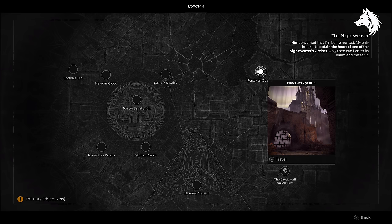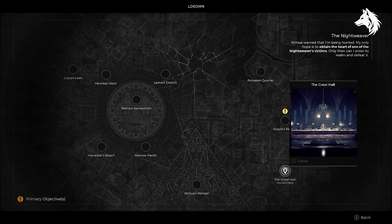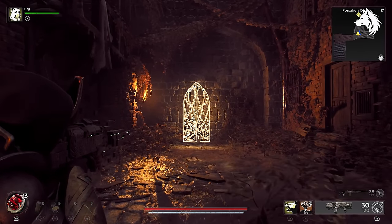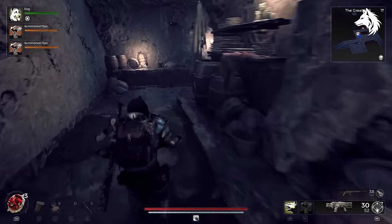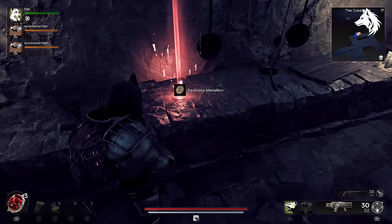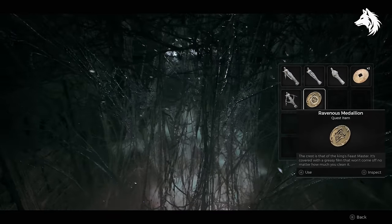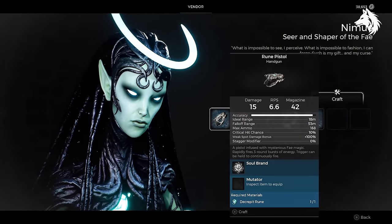The Rune Pistol is very tough to get. You need to play Lassam but this time do the Asylum version that starts in the Moro Parish. After going all the way through and talking to Nimue, she transports you to the Forsaken Quarter and one of the dungeons in this area has a chance to be one of those yellow glowy doors. Inside there is a chance of spawning the Great Hall. If it's not the Great Hall — for example if it's the Council Chambers — you will have to re-roll Lassam and do the entire map again until the Great Hall spawns, and it has to be in this Asylum version. In the Great Hall you can find the Ravenous Medallion; give it to the Nightweaver Web in the Tormented Asylum to get the Decrepit Ruin, which you then return to Nimue to get the Rune Pistol.